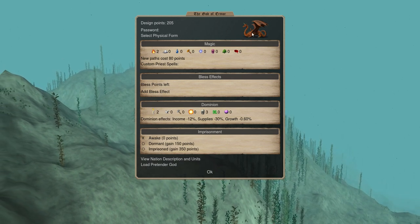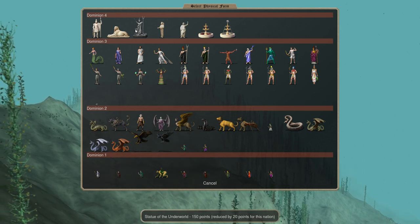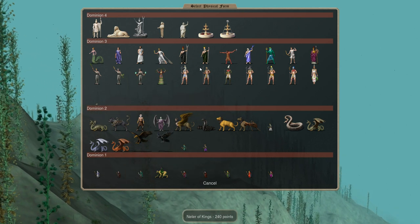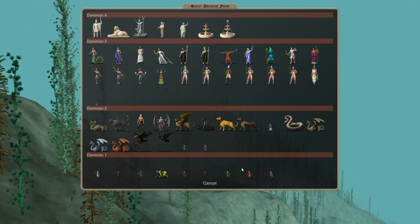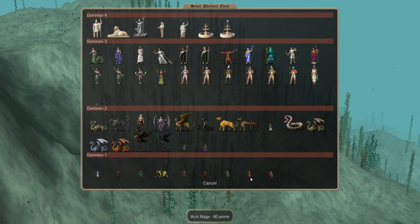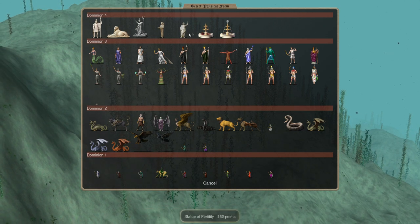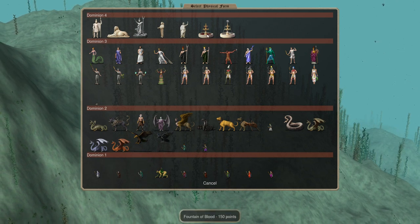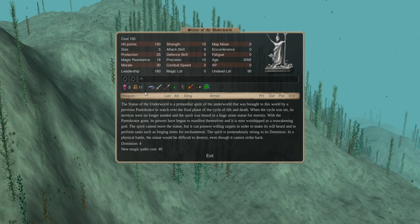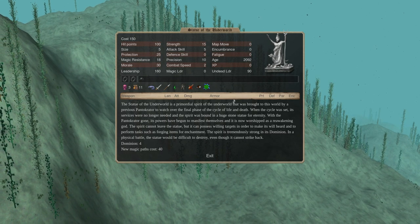Now we get to choosing our god. We've got the standard stationary gods up here, but also this Statue of the Underworld which is sort of faction related. We've got our giant options here — these ones will be mobile on the map. We've got the monster ones, and down at the bottom you've got your sort of human ones. They're very weak but you get a lot of points to spend with them. What I typically like is a stationary hero because I'm not really out there on the map — I usually keep the hero back in the base summoning undead and stuff like that. So I'll go for the Statue of the Underworld. He's got a strong dominion, good death magic, nice research. I'll go with him.